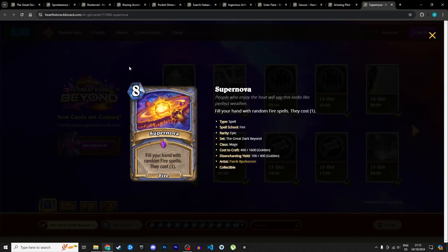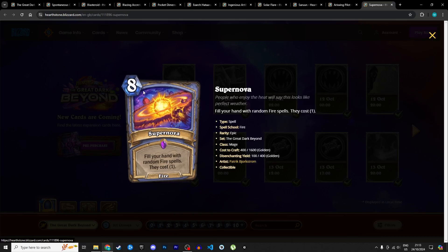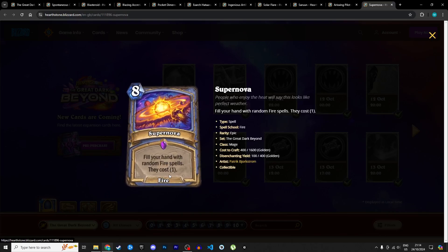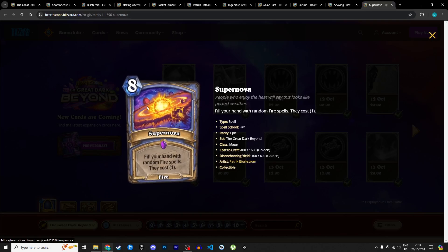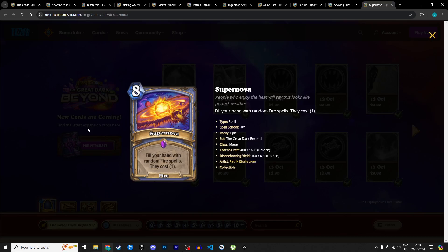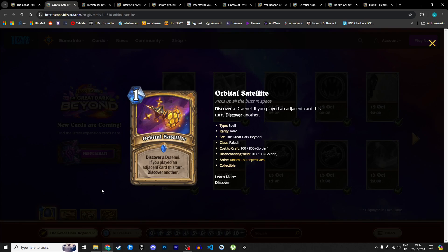Finally for Mage: Supernova, an 8 mana fire spell — fill your hand with random fire spells costing 1. On turn 10 you can immediately play two of these fire spells, and in future turns with an empty hand you'll be slinging fire spells at the opponent — maybe fireballs or other cards we've seen. But 8 mana is a little expensive for that archetype. Just because of the 8 mana cost, I'm giving it 3 stars — maybe an optimistic 3, you'd run it as a one-off at the top end. In Wild I'm giving it 1 — you're not playing an 8 mana do-nothing card in Wild.